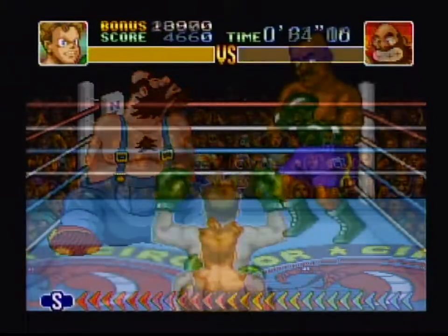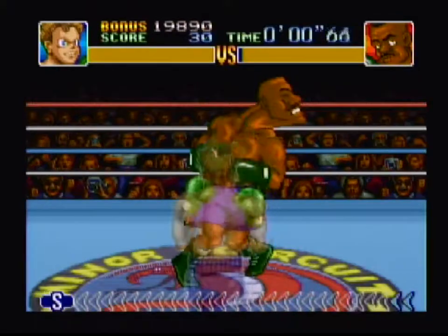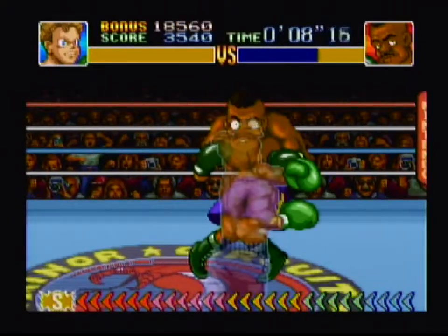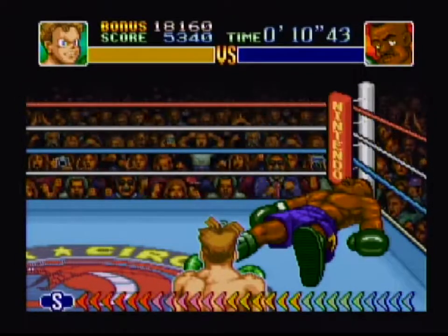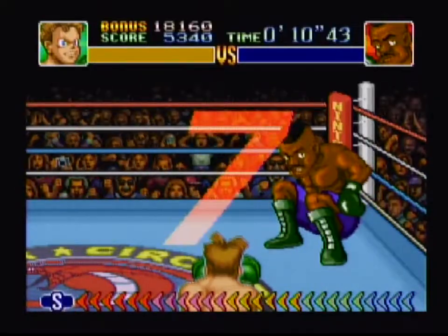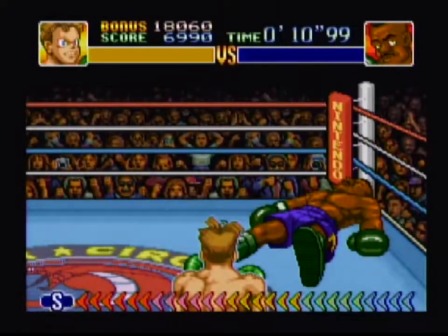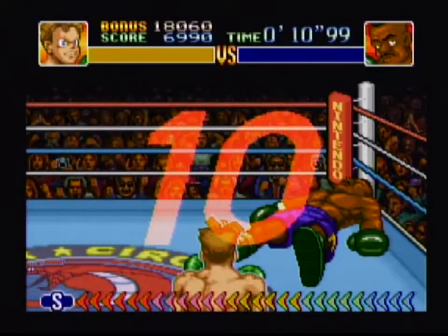Fisting Hurricane doesn't put up much of a fight. If you jab at his face and then use your power punches, he can be knocked out rather quickly. Knockout!